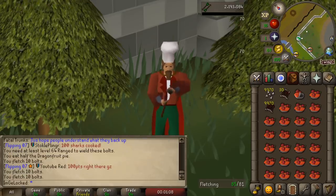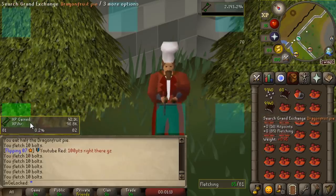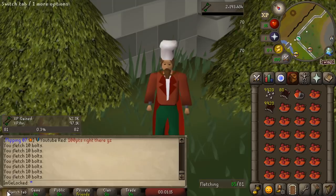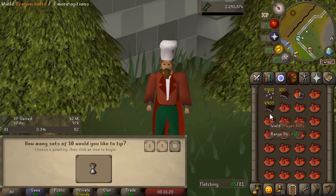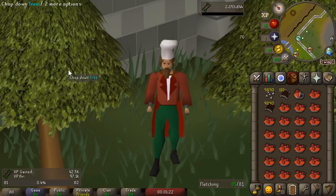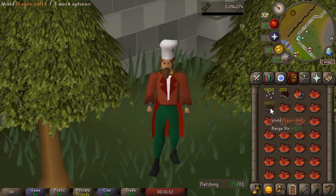I'm estimating the GP per hour from doing this is going to be about 1.5 million per hour, maybe a little bit less. Additionally, we're going to get around 200k fletching experience, so across the board it's just an amazing training method. The only drawback is I'll burn through these 10,000 bolts in about 20 minutes, and I can only buy 11,000 every 4 hours, so that is the main bottleneck.